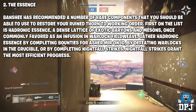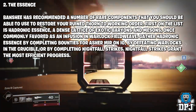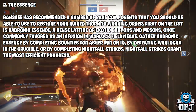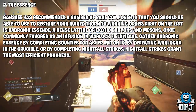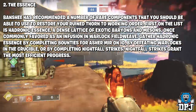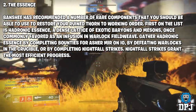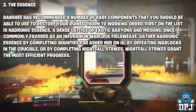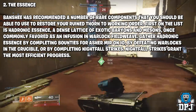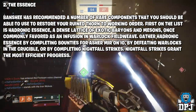Step two is called 'The Essence.' Banshee has recommended components to restore your ruined Thorn. First on the list is the Hydronic Essence — a dense lattice of exotic variants once commonly favored in warlock field weaves. Gather Hydronic Essence by completing bounties for Asher Mir on Io, defeating Warlocks in the Crucible, or completing Nightfall strikes. Nightfall strikes grant the most efficient progress.